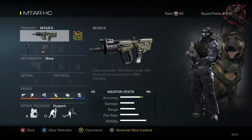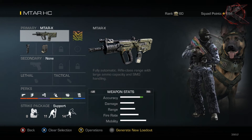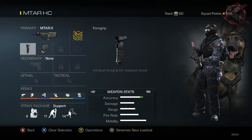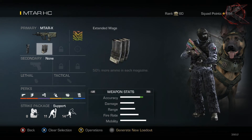Now on to the hardcore setup. I know a lot of people are switching over from core to hardcore just because you're able to kill people a lot faster. This will help out for those just now switching over, because the MTAR is a really good gun to use in hardcore. For hardcore, I like to run Foregrip and Extended Mags - Foregrip helps get the gun under control so you're able to kill people in your first three shots at any range.